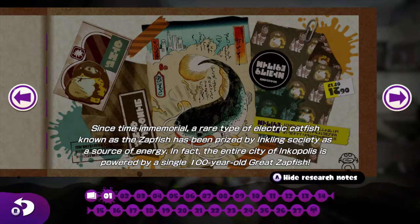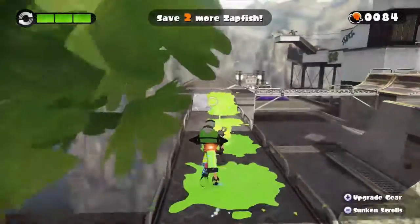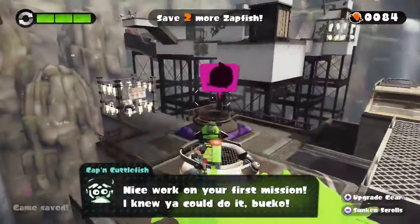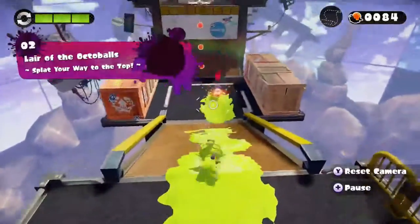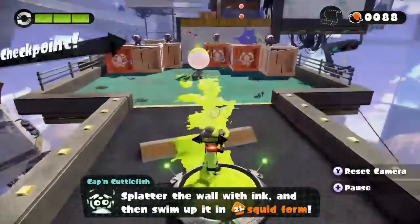Since time immemorial, a rare type of electric catfish known as the zapfish has been prized by Inkling society as a source of energy. In fact, the entire city of Inkopolis is powered by a single 100-year-old Great Zapfish. Here we go — Lair of the Octoballs, Level 2. Splatter the wall and swim up with squid form — as if I didn't know from the tutorial already.